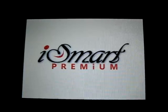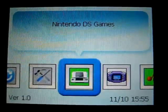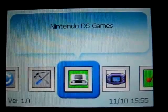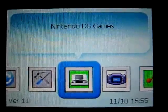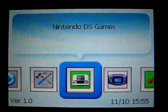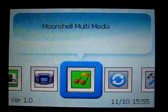This is the first menu that we boot up into. This menu is a little broader than the games menu, where you have the choice of NDS games, GBA through the 3M1, and Moonshell.